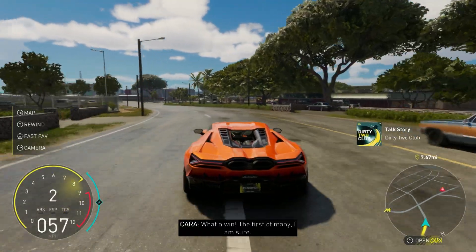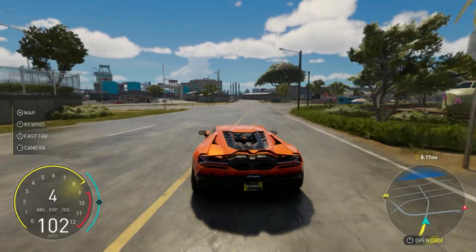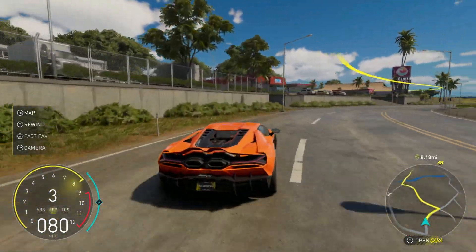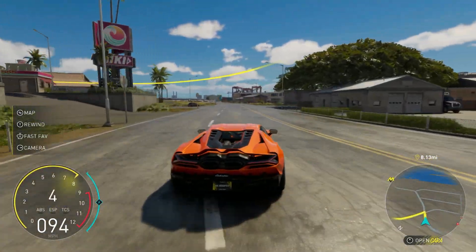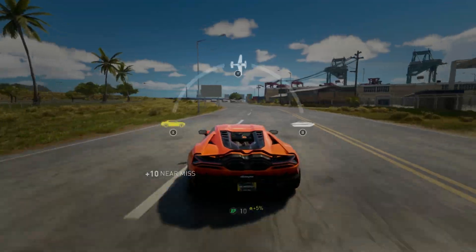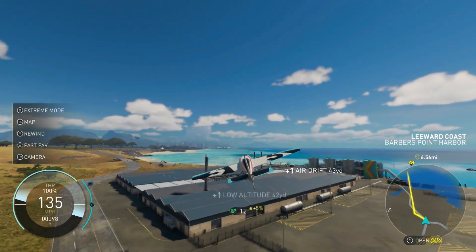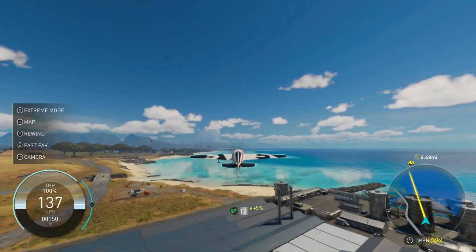Racing across the island allows you to appreciate both the scale and beauty of Oahu, but the Crew Motorfest looks even more impressive from the air. Planes and boats return in the Crew Motorfest, allowing you to explore the map from more than just the ground. If you have a long drive to your next waypoint you can once again seamlessly switch to a plane and take a shortcut through the clouds.